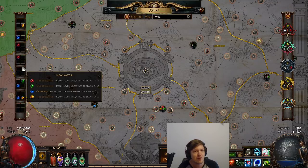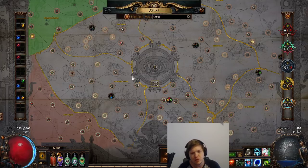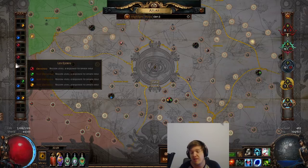Quick recap: start by building your Atlas bonus and map pool, then do the four corners using the rules described. After that, choose any area and complete the Conqueror quest — just ensure the correct region level and that you don't already have that watch stone. Get all 16 watch stones, attempt the Sirus fight, and then move on to the 32 watch stone grind if you're ready for RNG.